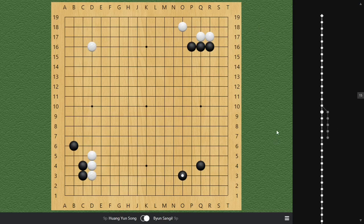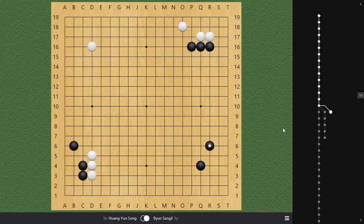Instead, we see black plays a more active move. It seems like a very ordinary move that everybody knows is a very big move to enclose, but there's a lot of theory behind it. If black plays the small knight in the other direction, it would be slightly worse, because we'd have some repetition on that side. What black played in the actual game was a lot better: this move not only limits white's potential to develop towards the right side, but also expands black's potential on top.